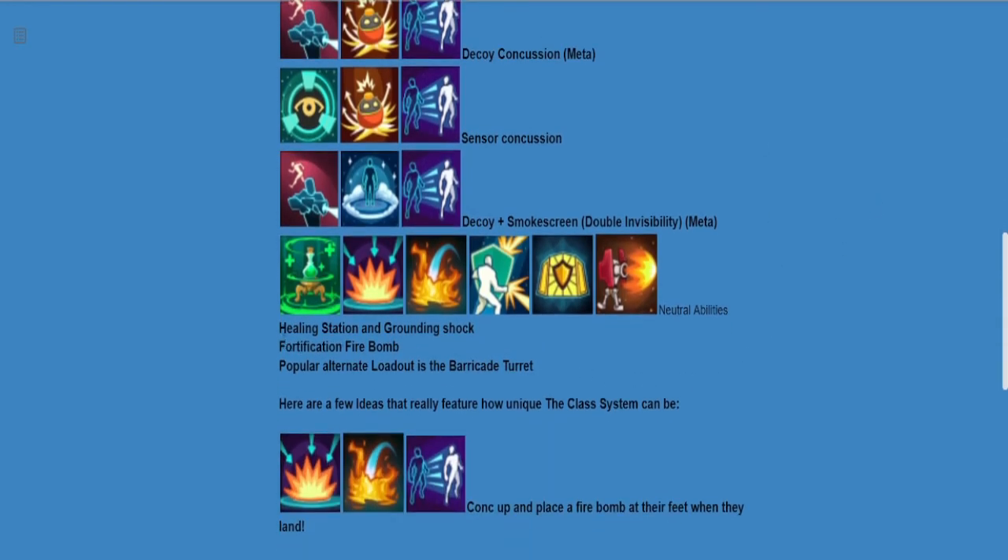You also have abilities that you can pick up out of any chest — you can choose to carry these and mix and match. There's a healing station, a grounding shock, a fire bomb, a barricade, a turret, and of course fortification — I never use fortification, I'll just say it's not my preference.